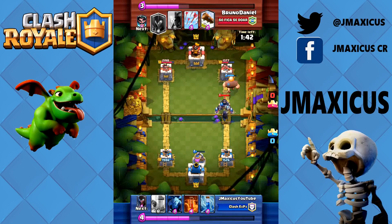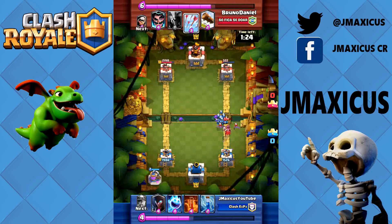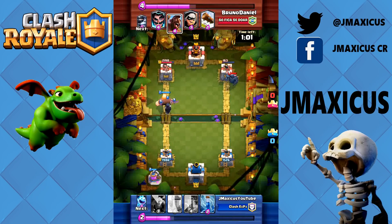One grand challenge at 100 gems nets you 22,000 gold if you get 12 wins. So if you were to do five grand challenges, you would net a total of 110,000 gold for the same price as that 10,000 gold pouch. If you're not feeling confident yet, you can do the classic challenge which is 10 gems and gets you 2,000 gold. Grand challenges are better because they net you an extra 2,000 gold for 12 wins.